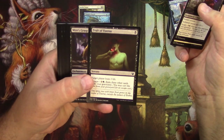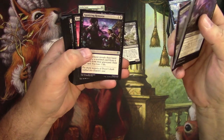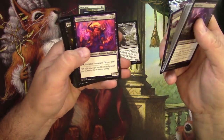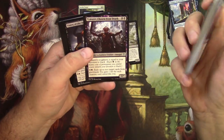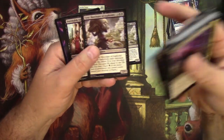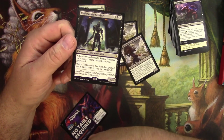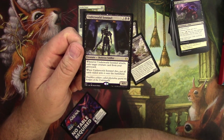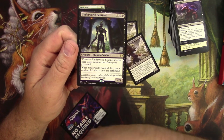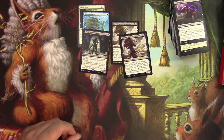Black now. The Fruit of Tizerus — yuck, who wants that? Gray Merchant of Asphodel — we'll take that at least. Agonizing Remorse, yeah that's good. Black has got some good commons and uncommons at least. Timurit. And there's another Gary. The rare is Underworld Sentinel — I haven't seen this one. It's a 4/5 skeleton soldier for five. When it attacks, it exiles a target creature card from your graveyard; when it dies, put all cards exiled with it onto the battlefield. It's alright.